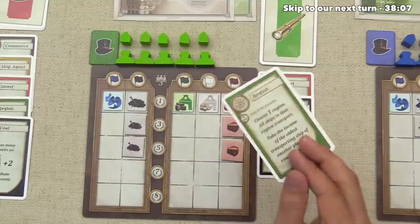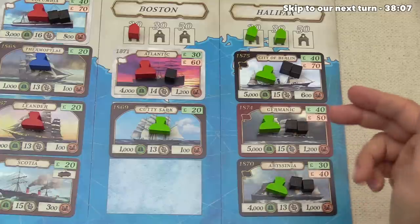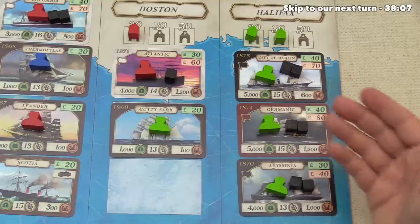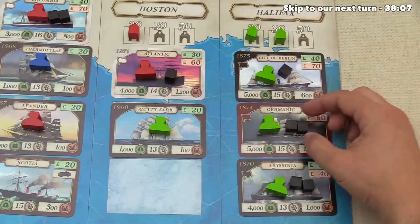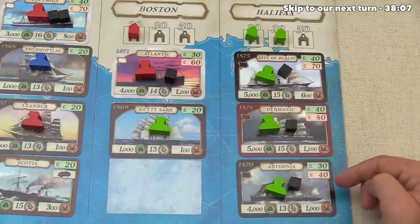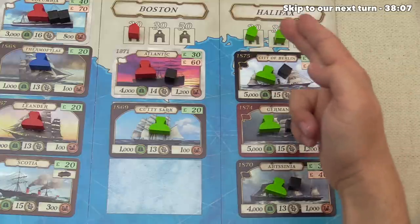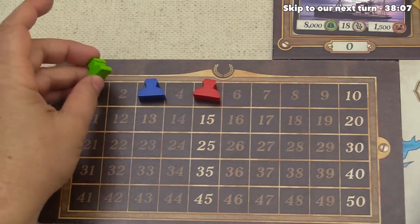It's now time for the green player's turn and they're going to go with region transporting. Not unsurprisingly, they've once again decided to go with Halifax. There are no foreign ships for a bonus, but they still get a lot: the City of Berlin gets them 40 pounds, the Germanic gets 40 pounds, the Abyssinia gets 30 pounds — 110 pounds total. With their two trading houses they get three plus three, or six victory points, jumping them all the way up to nine.